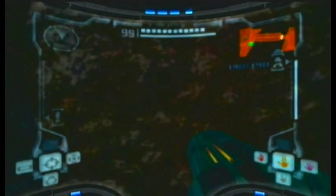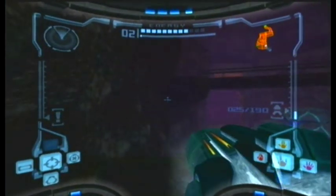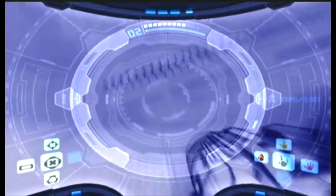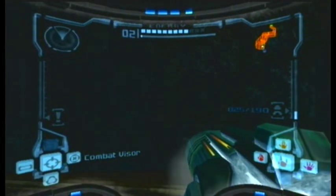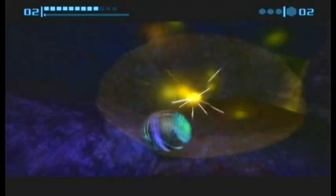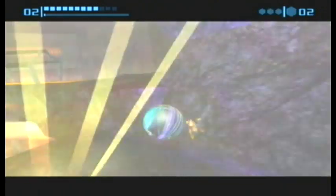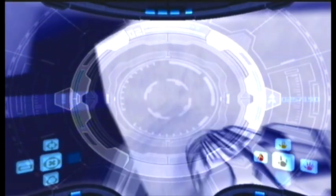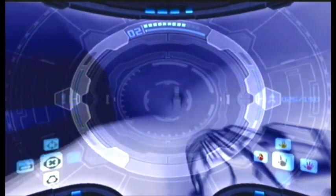Here we are in the Metroid area, where you see the force field and the Metroids — entering Phazon hell. You need to power bomb not one wall but two of them. Just power bomb both. Follow the spider ball track, then use your X-ray visor to reveal a hidden lift, and collect a missile expansion.